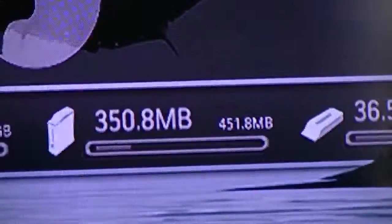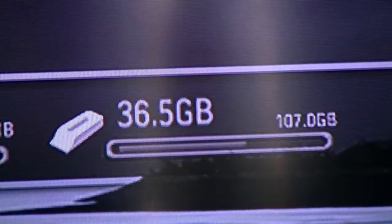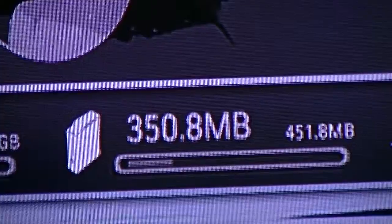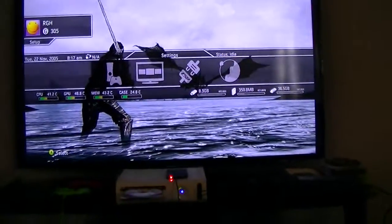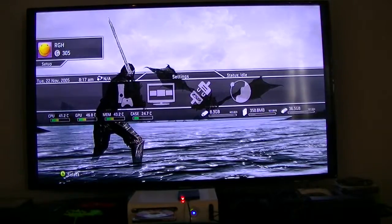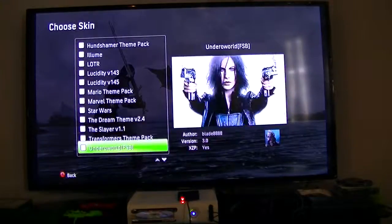351 megabytes — that's the Jasper memory unit. The hard drive on top is 120 gig: 125 and 551 megabytes. And the 500 gig drive. So it's telling you right there that I'm not making this up. I'm going to exit — that's pretty much it.